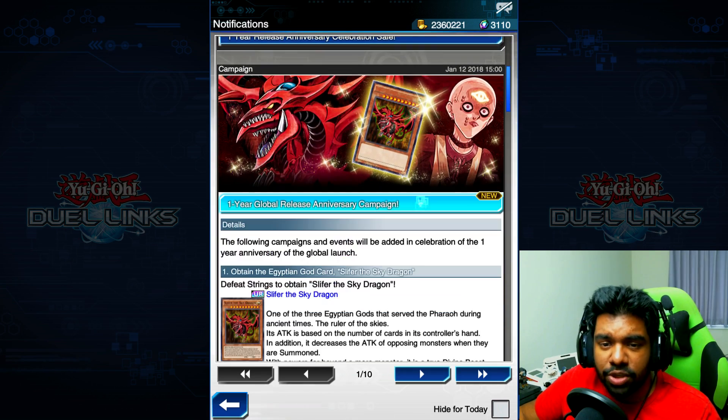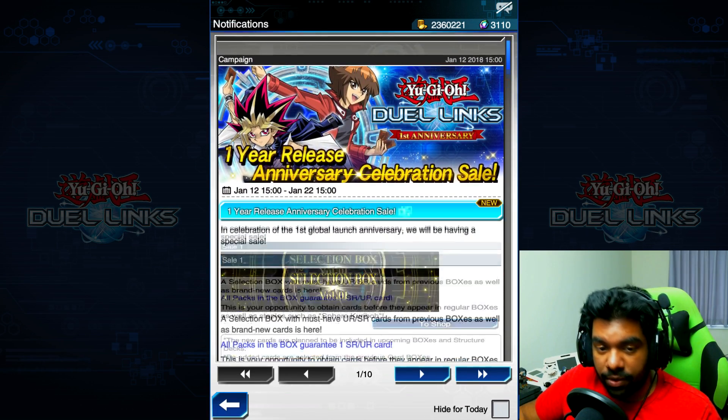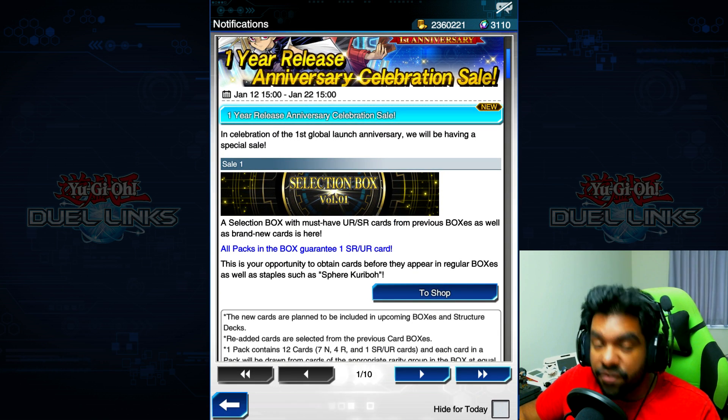For Slifer, super easy — you just need to defeat Strings to obtain him. As for the sale, they have the new Selection Box which has an SR or a UR in every single pack, and it includes old super rares and ultra rares. So instead of investing in four different boxes, invest in the one and get some of the best cards. If you're a beginner, 100% empty this box straight away — it's like the catch-up box.